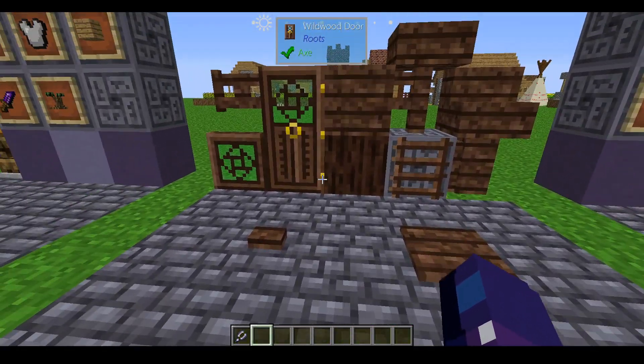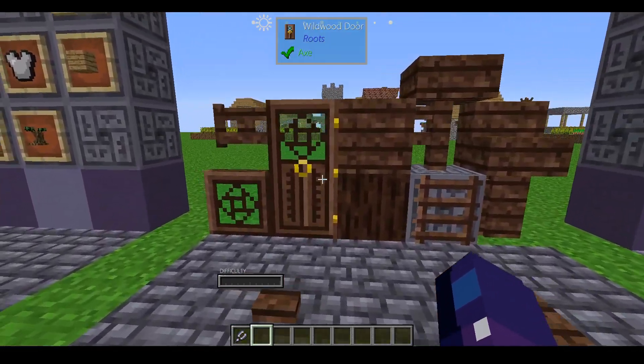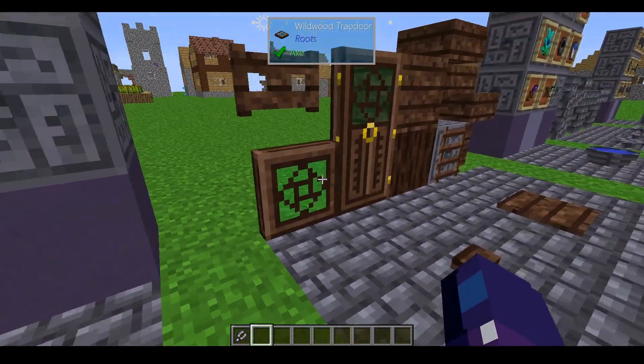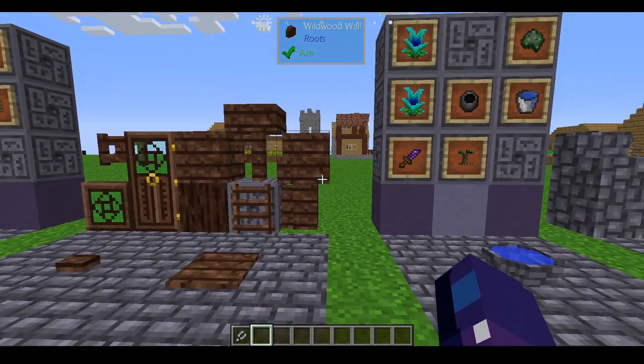The wildwood also has a couple of things you can craft from it. There are doors and trapdoors which are very pretty, and the trapdoors can also make very pretty windows if you're more into the building side of Minecraft.